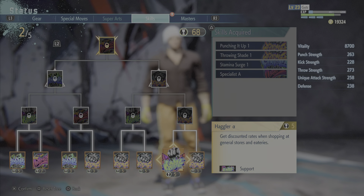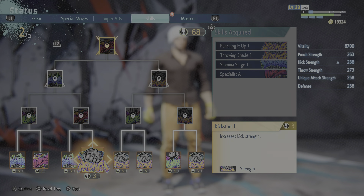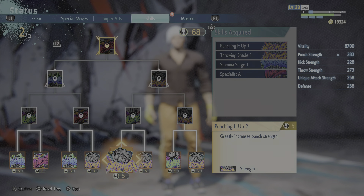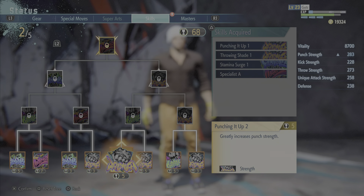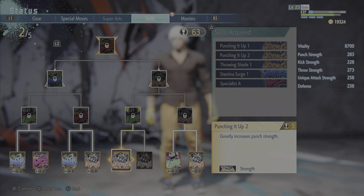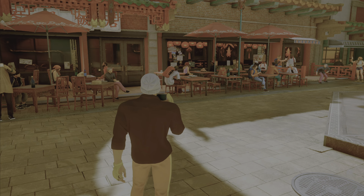This is basically the skill chart — I put some points on there and didn't realize I had too many. You can find out what helps your level by looking on the side: kick strength, punch strength, throw strength, unique attack strength. I'd probably do punch strength — that costs five points, more as you go up. I should probably do a defense one. But yeah guys, that's the gist of it. Now I gotta talk to Chun-Li.